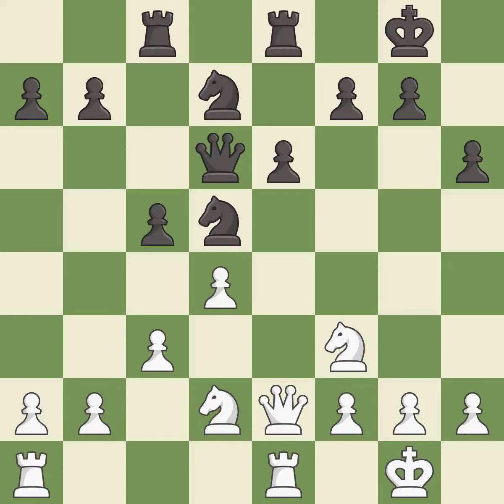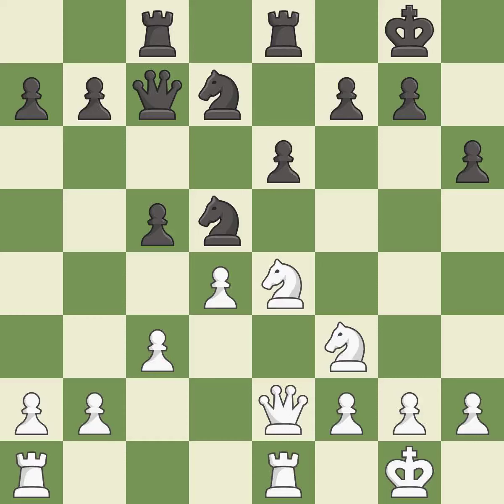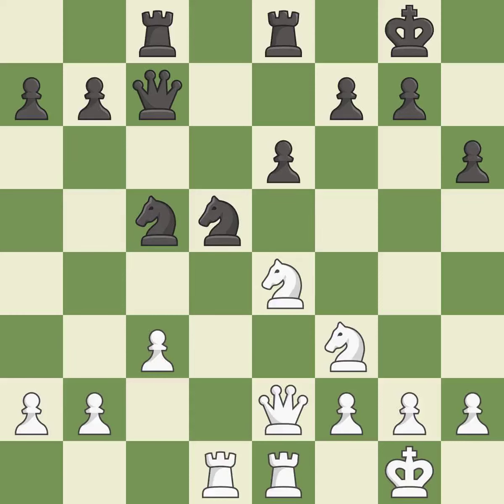This ignores an opportunity to threaten winning a pawn — it is an inaccuracy. This wins a tempo by threatening a queen and forcing it to move away — it is best. This move puts the queen on a safer square — it is best. This threatens to fork pieces — it is best. This maintains the balance in material with a good trade — it is excellent. This takes an open file, a common method for activating a rook — it is good.